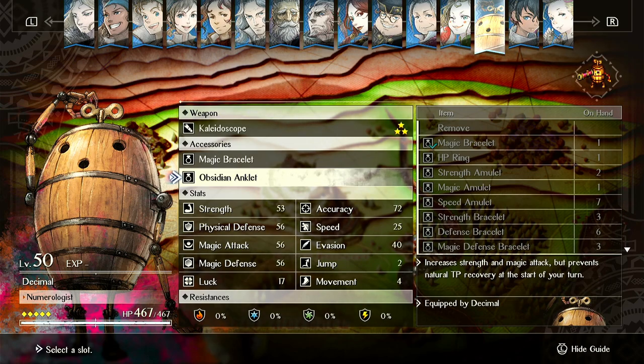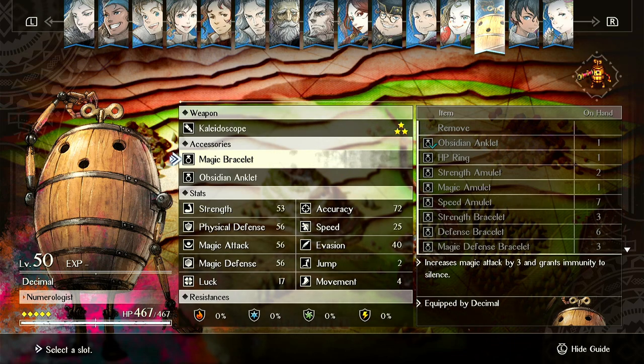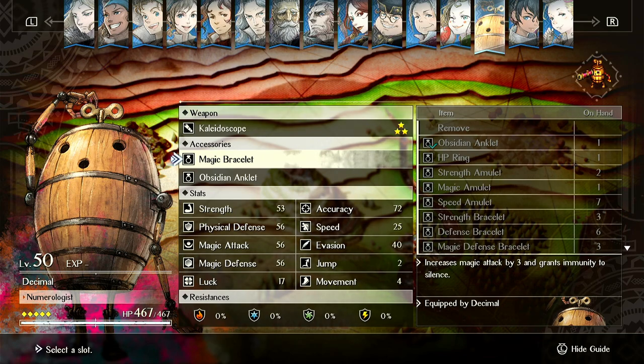Even on Decimal, it's only slightly better than a magic bracelet. The magic bracelet gives plus 3 magic and also grants immunity to silence. He already has immunity to conditions, so this doesn't really help him.